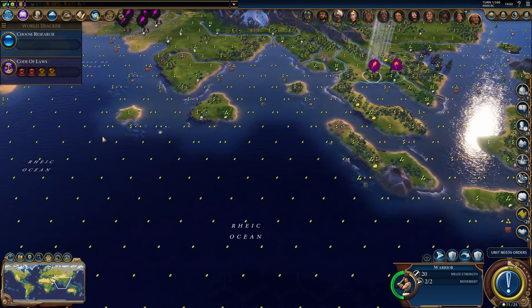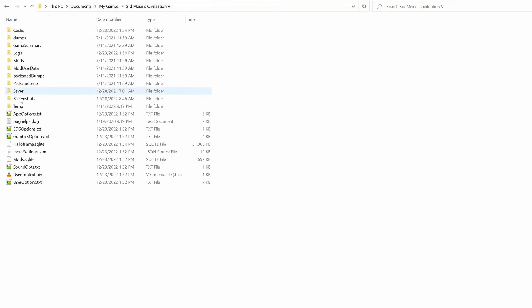So what you need to do is go to the root folder of Civilization VI and find appoptions.txt. In it, there is a line called 'enable debugging menu', which is set at zero, meaning false. What you need to do is change it to one, save the file, and start the game.